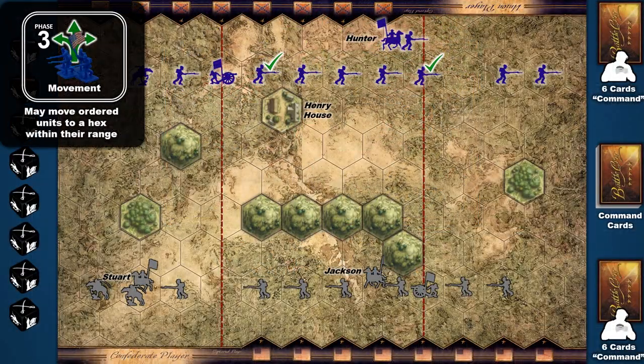In the movement phase, players may take the units and leaders they issued orders to and move them. Unit movements are made sequentially — one ordered unit moves at a time, in the sequence of the player's choice. The player must complete one unit's movement before beginning another, and must complete all unit movements before proceeding to battle.